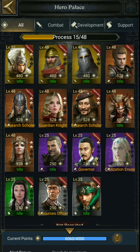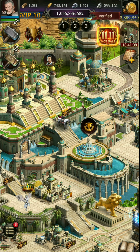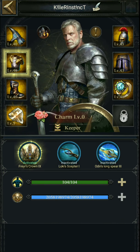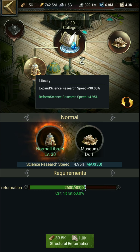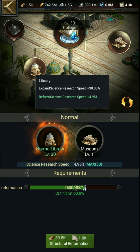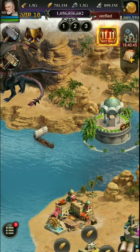Additionally, Princess Nova can provide 9% research speed. Lord talent provides 32.5% speed. From building expand at level 30, it provides 30% speed. Also, building reformation gives more extra speed but you need to play Mysterious Sea regularly.